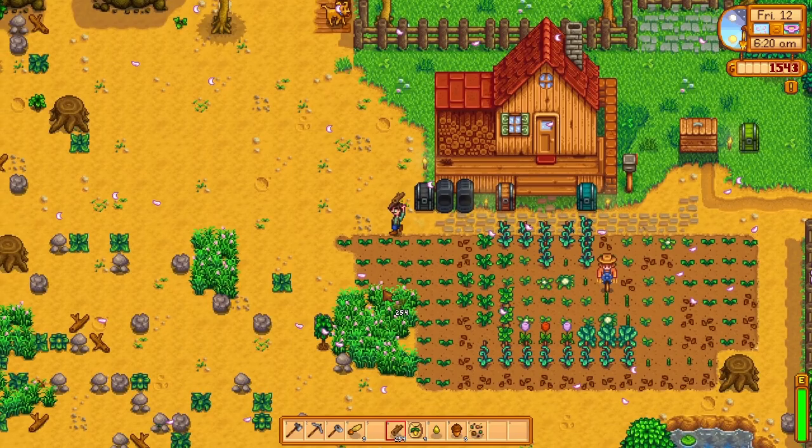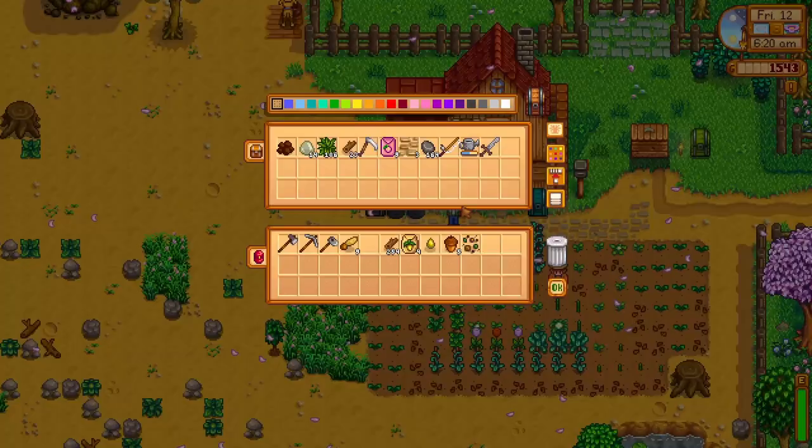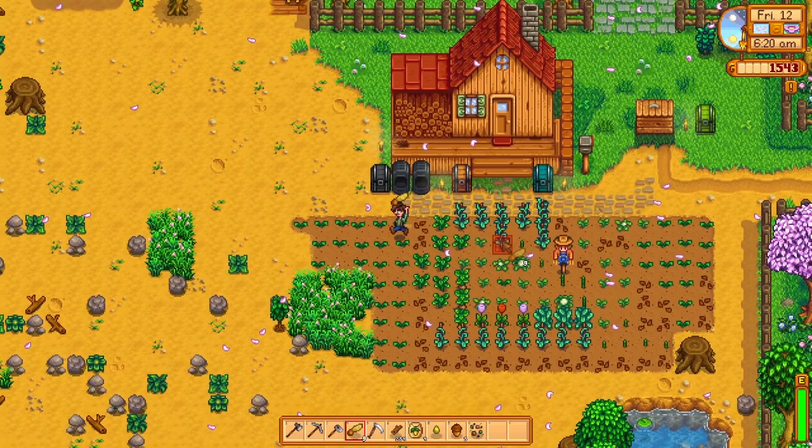For now we have a bunch of parsnip seeds we need to plant and some crops that we need to water. So let's grab our scythe and clear this grass out.